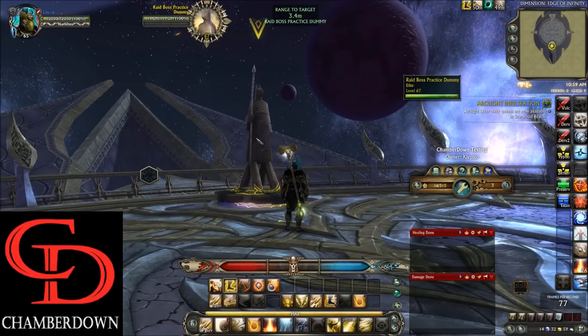Hey, what's up guys and welcome to 31 Dervish, the primalist melee DPS soul. This soul is the primalist's best option for single target DPS currently and is a spec you should definitely have if you like to raid.